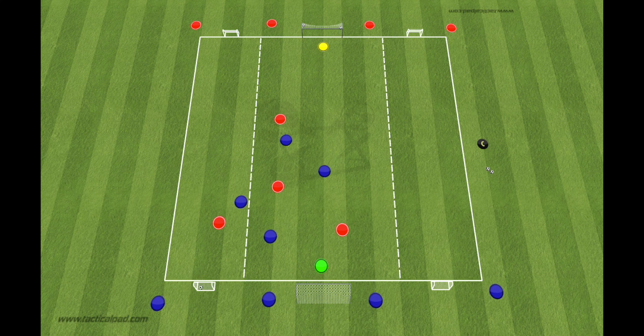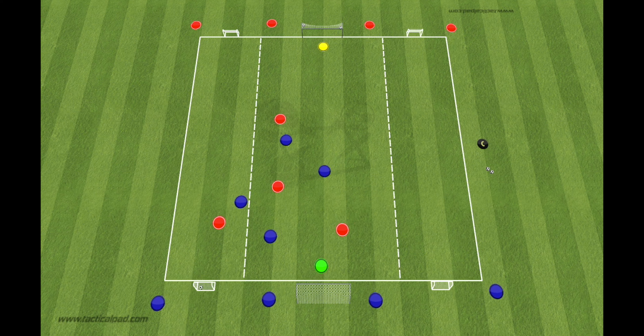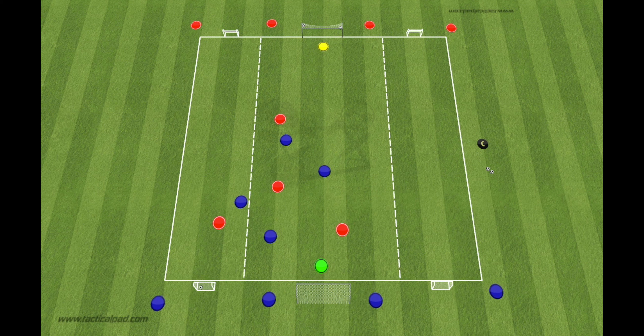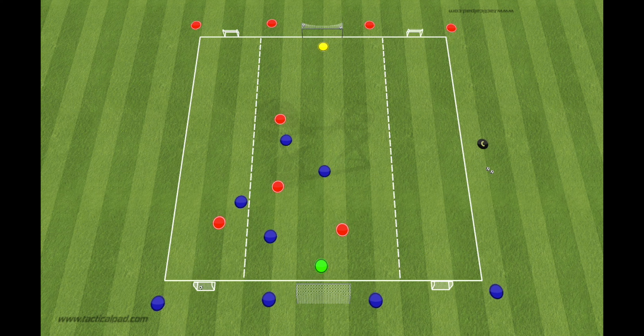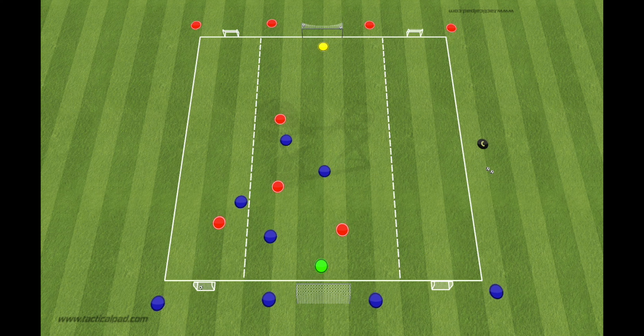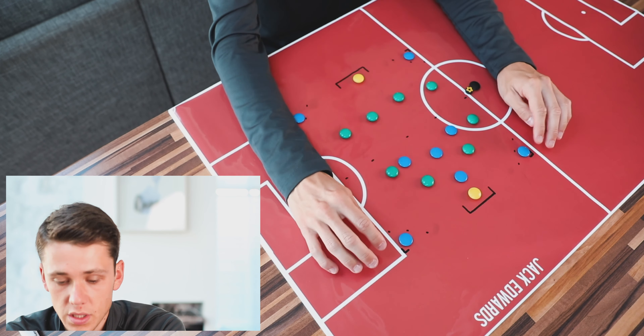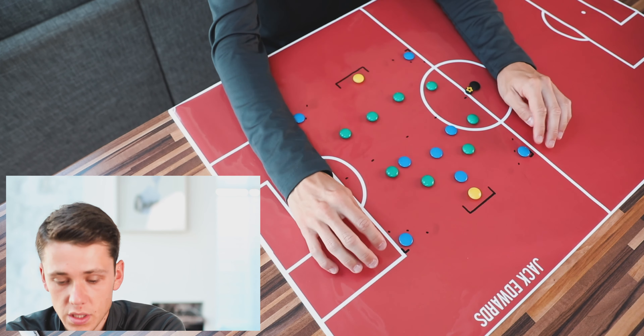Then we're going to do a point system: one point if they come down the side and play through, and two points if they attack the goal and score. We're trying to force them into central areas by giving a higher scoring point for attacking centrally, because that's where we can get players around the ball, isolate them, and when we win the ball back, we can go and score. Unless the ball goes out to the side or a shot goes wide, we carry on until someone scores a point. After the play's finished, all players go back to their start points — wingers and fullbacks in wide areas, strikers, centre midfielders, and centre backs starting more centrally.